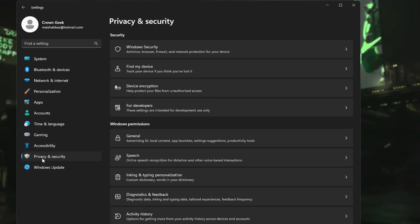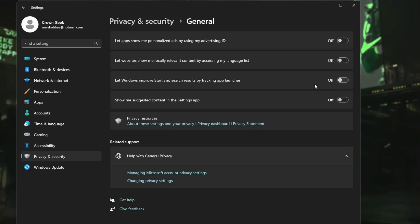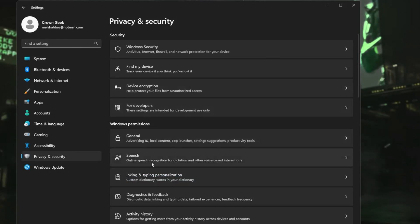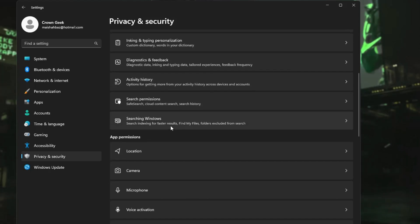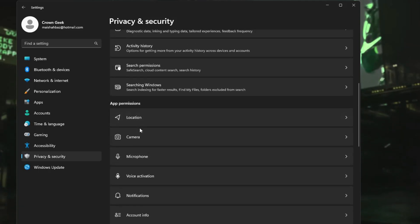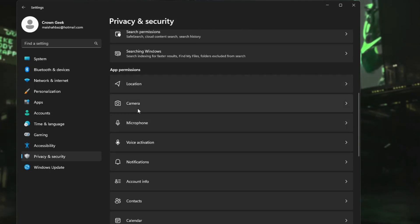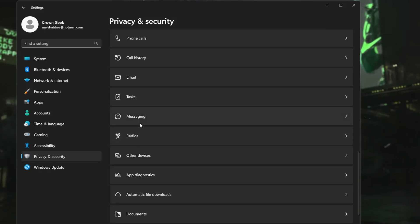From the left-hand menu click on Privacy and Security. Under Windows Permissions, disable all the General options. Then disable Speech, disable Inking and Typing Personalization, and disable Diagnostic and Feedback. Under App Permissions, disable anything you're not using. If you're gaming, you may want to keep Microphone and Location enabled.